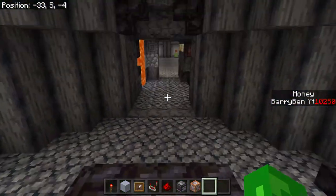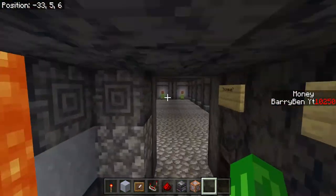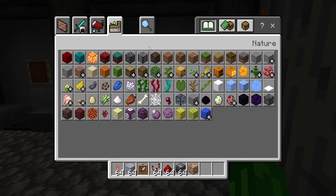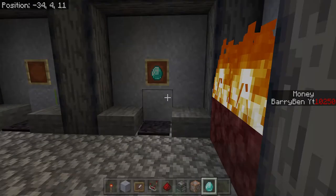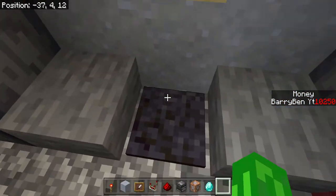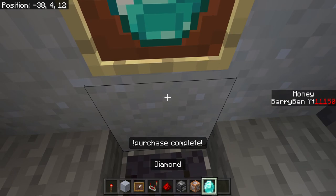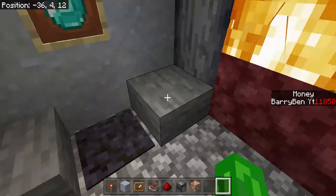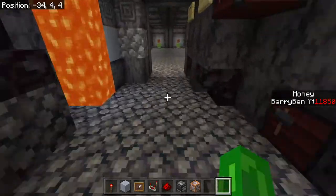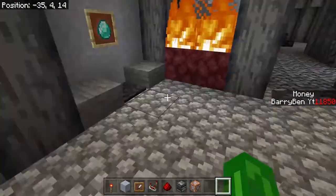So this is a shop, or a bandit shop — that's why I named it. So when you have diamonds, there's a diamond spawner, and so when you have diamonds, look at the scoreboard and press on this, and it'll take away all your diamonds and you'll get the money. You need a pressure plate for this, or it won't work.